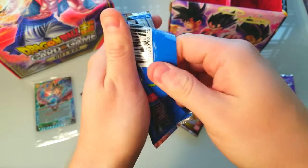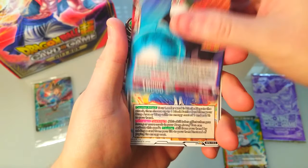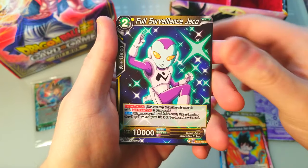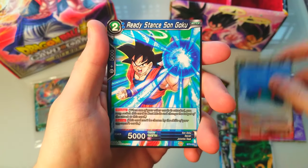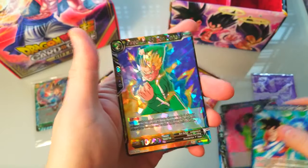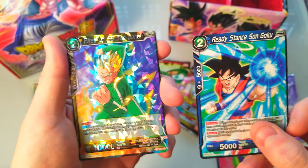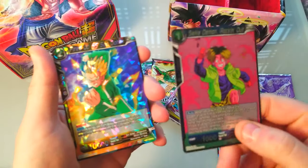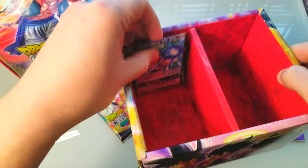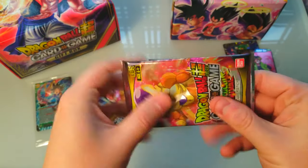First pack — the true test of how good cards are is how easy the packs are to open. Oh, look at that — Master Roshi, Power Burst! These cards are sweet, I like them. Adventurous Son Goku, Call of Justice — I'm assuming that's got to be a rare. Oh, we get a hollow in each pack! Fired Up Son Goku SS — there we go! And this one is holographic as well, a nice full art. Look how cool that is — pretty sweet.